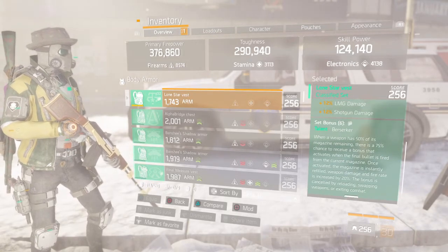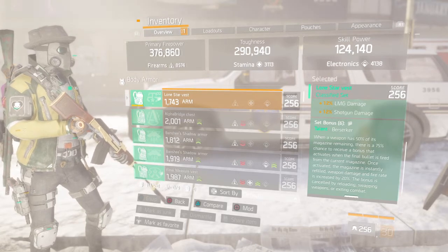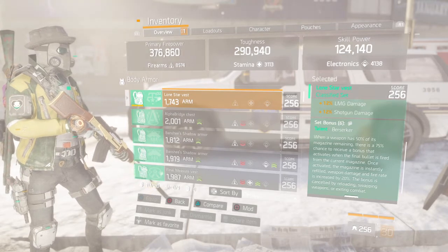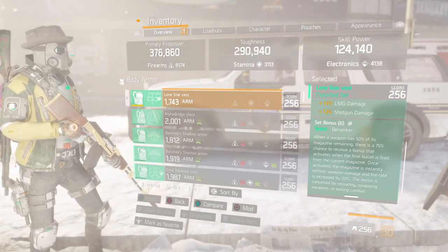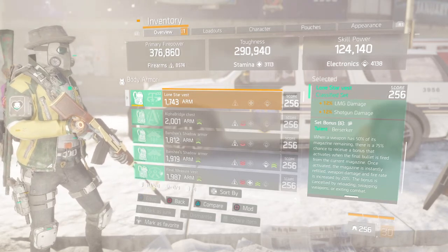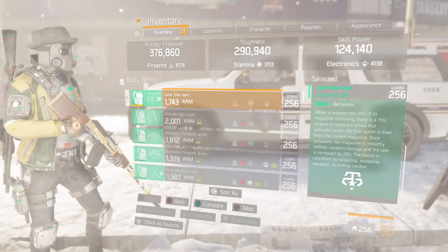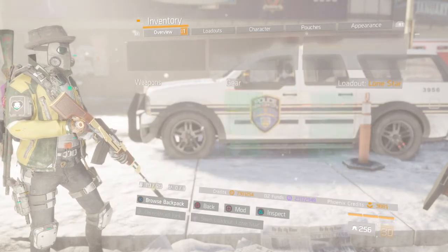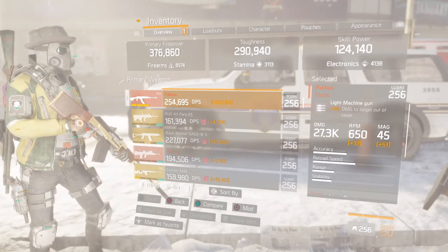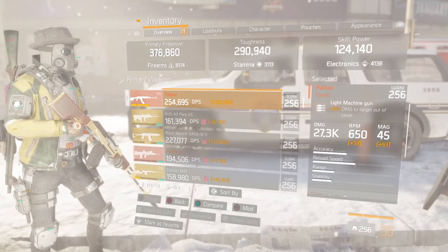If you don't know about the talent berserker, basically when you shoot and half your mag is gone, 75% of the time when you run out of ammo in that clip it's going to automatically refill and your weapon damage is going to be increased by 20% and your fire rate is going to be increased by 20% as well. So you'll be doing massive damage — like over 33K, probably 34K damage per shot with everything proccing.